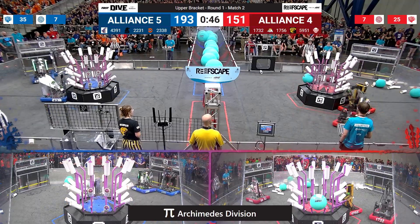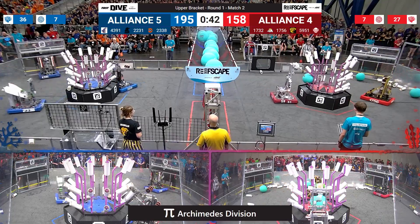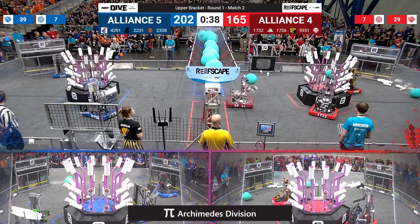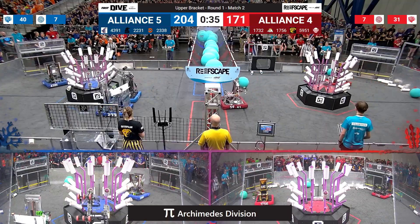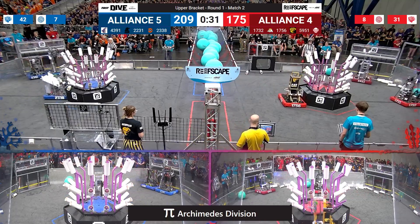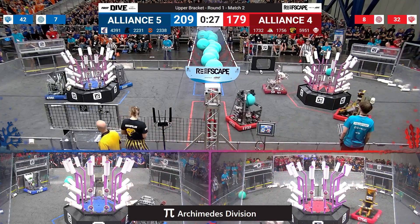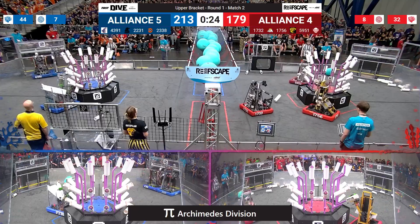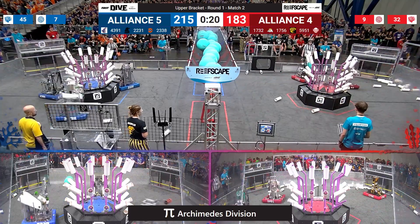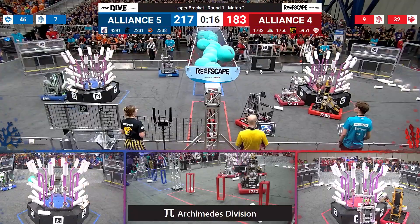191 to 151 — blue has the lead. Blue alliance about ready to place the very last coral onto the blue reef. Blue is now down to level one only. 17-32 for the red alliance — Hilltopper Robotics placing algae directly up. Blue has the lead, 217 to 183.